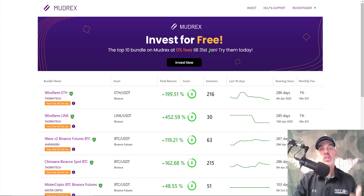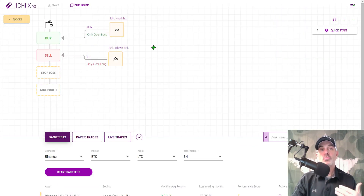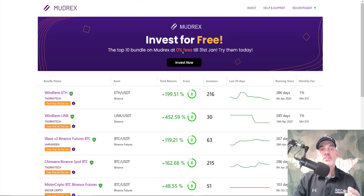Right now they're offering you the opportunity to invest in those strategies for free — zero fees through the end of January. If you're familiar with my videos, I configure my own bots. I prefer to use Mudrex to configure my own strategies and deploy them, but I also spend a lot of time managing and adjusting these strategies, and not everybody can do that. So the Mudrex Invest strategies are a possibility.